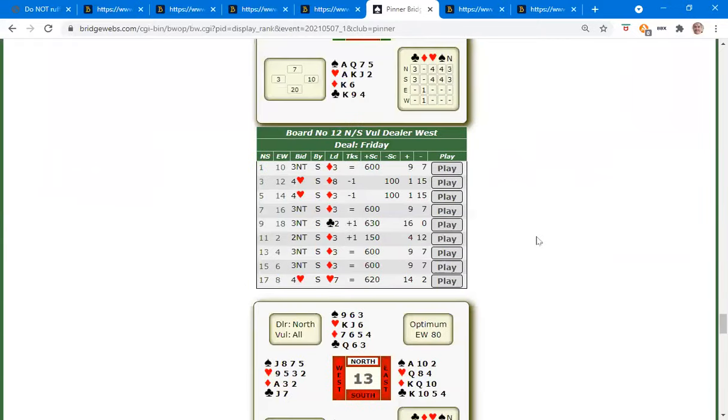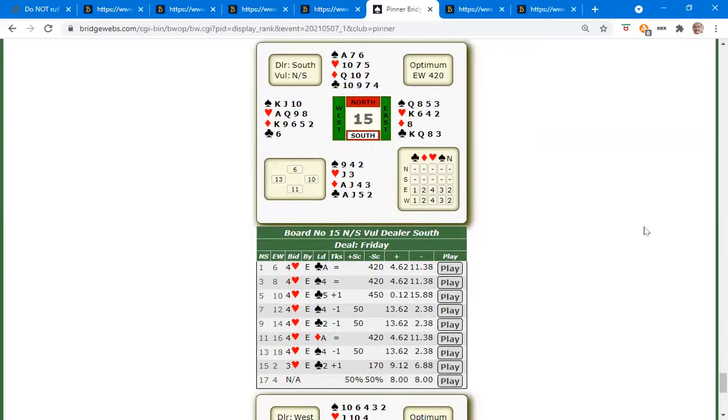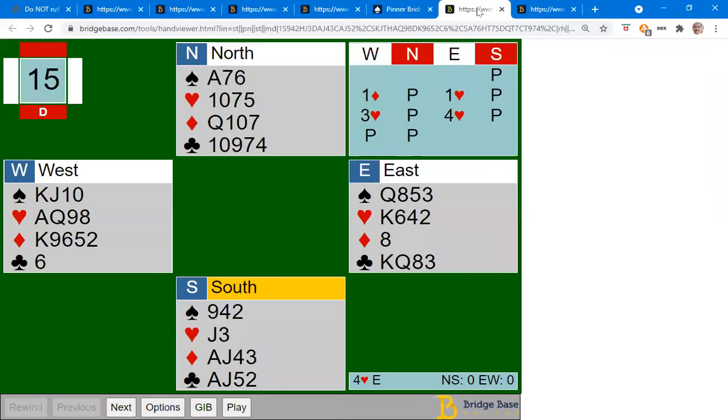I want to end by looking at a hand that was played earlier this year - it was board 15. Everyone played it more or less in four hearts, with one table in three hearts. The computer says you can make four hearts on this hand, but three people went down. The bidding was very similar on most boards: one diamond, one heart over it, and this hand can support hearts. With 13 points and a singleton, this hand should jump to three hearts and you'd end up in four hearts, played by East.